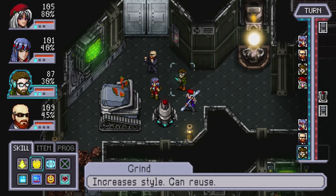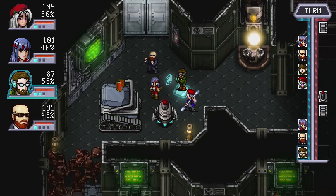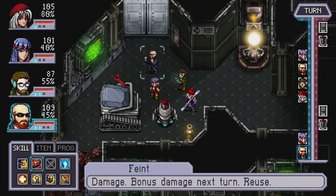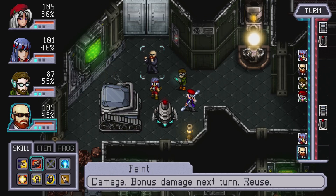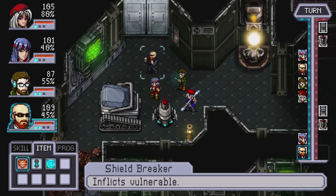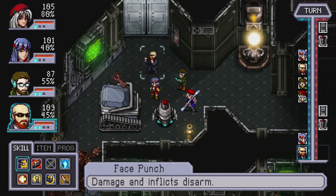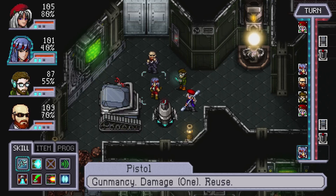This is our hacker guy. He has a few things he can do. Let's have him inflict a little rust on our robot friend. Rust is like a bleed for robots. I think we need to start working on the hyperbar — that's what the blue things are called. When you're mega hyped, you do a ton of damage. What kind of programs can we run with this guy? We can block, hide... let's uppercut a robot in the face. And we gave it the business.